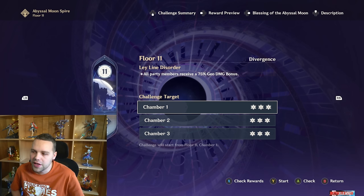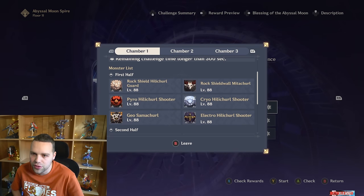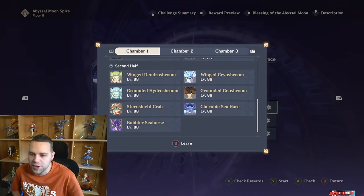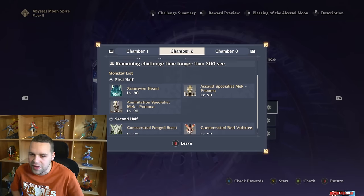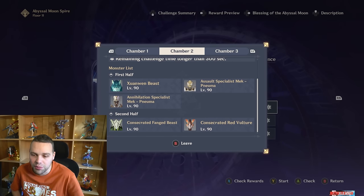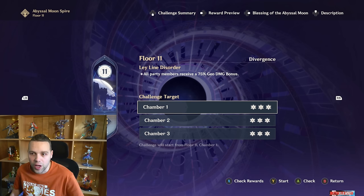A lot of guide makers cover Floor 11 for their Spiral Abyss guides. I have some tips for Floor 11 — like groupers are really good, having the right elements, maybe Aggravate for the first side with some Dendro so it turns into a Hyper Bloom, and having some good defensive utility for the second side so you don't get bonked by the Consecrated Beasts. If you're not able to clear Floor 11 with full stars, your account just isn't built enough. Watch my guides for individual characters, my character building guide, artifact guide, team building guide, and combat tips.